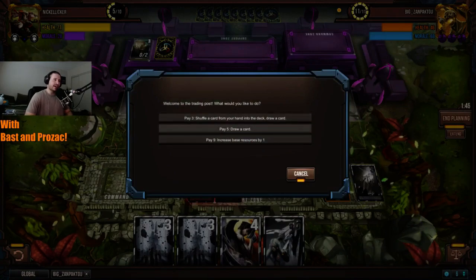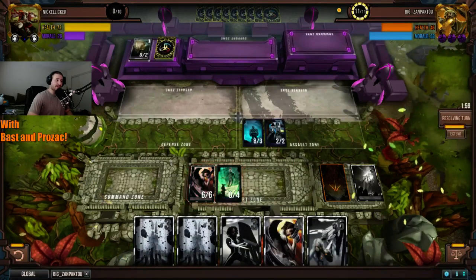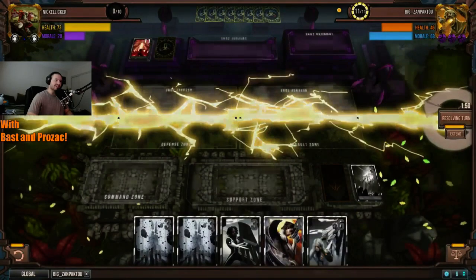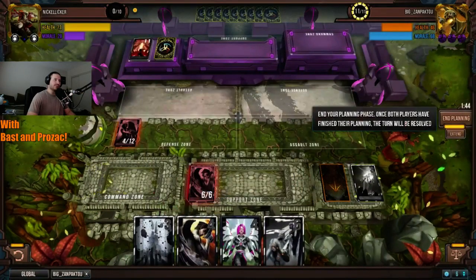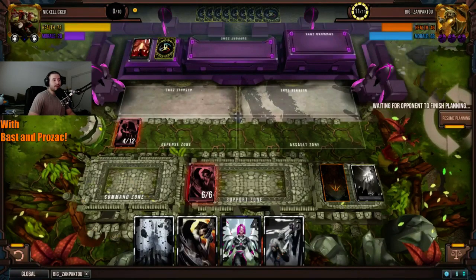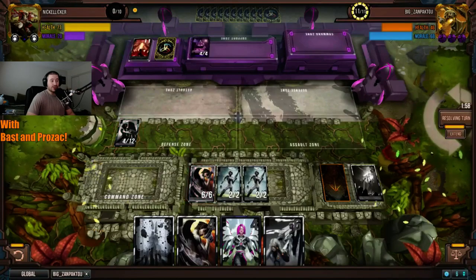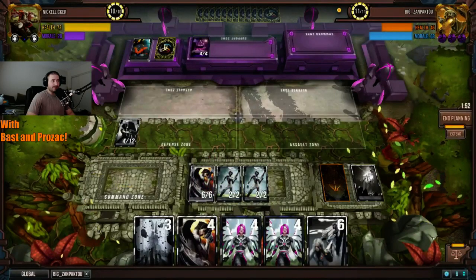That was very interesting — we just saw Zanpakuto against this Bionic Soul deck rather than the FD Mill deck. Calamity a little early. I feel like that's actually going to allow Nickel Liquor to gain a little bit more tempo. He's going to continue drawing into the Overseer's Rush and at this point Zanpakuto is just stalling — he's not setting up for anything, just fishing for Oblivion.